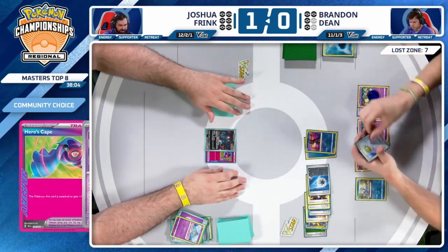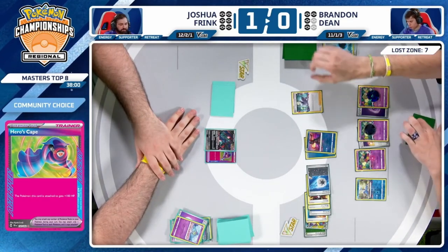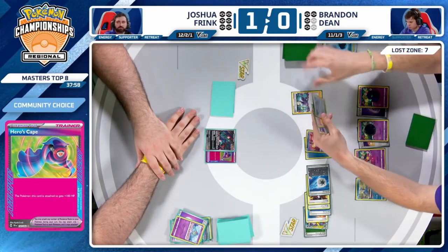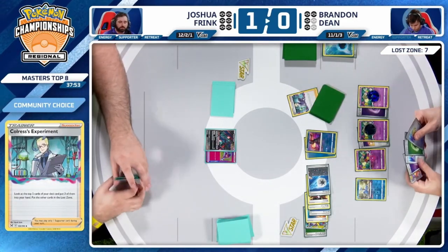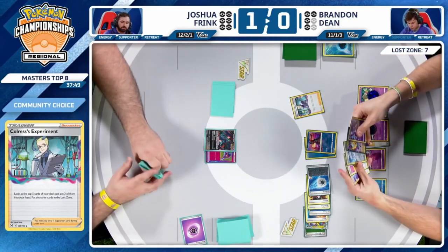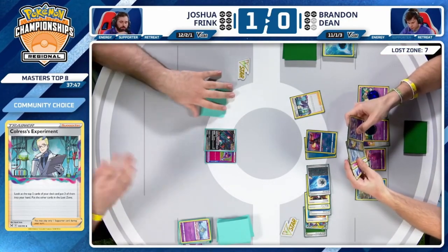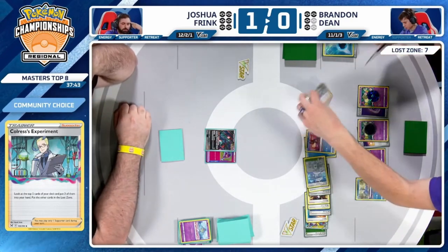This hand is Counter Catcher, double Curlia — how about a Hero's Cape? You do need a hero right now. Brandon has the Colress's Experiment — would love to find another Mirage Gate. Looking through the list, there is no Lost Vacuum, so Flutter Mane is going to maybe stick around for one turn. Even the pressure of Cramorant — abilities being shut down means it's got to be a different attacker.